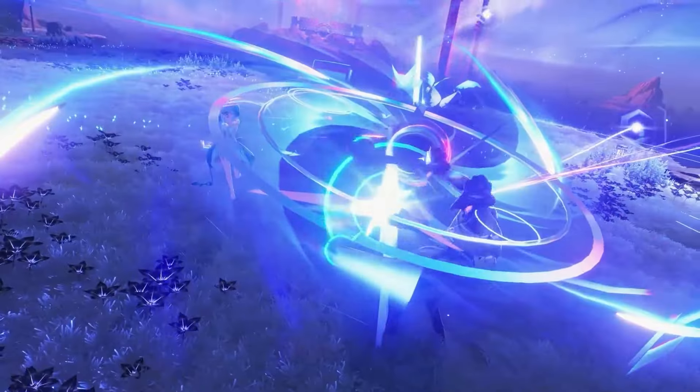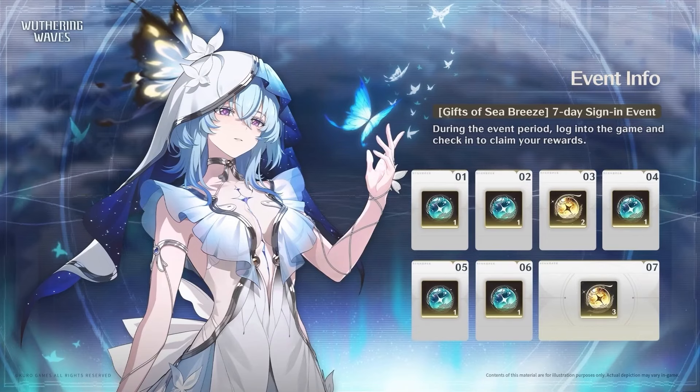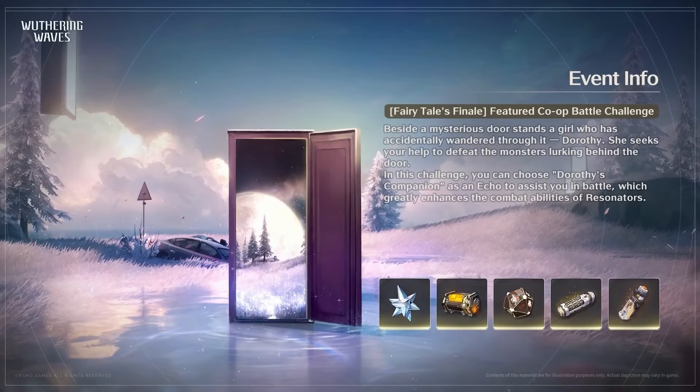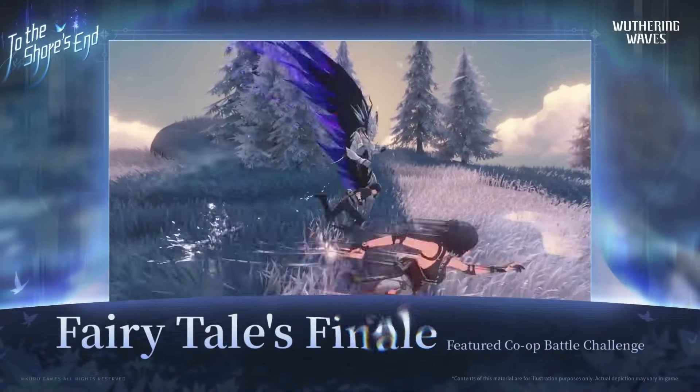The first event is the 7-day login event, where you will get 5 standard pulls and 5 limited pulls. The second event is Fairy Tale Finale, a co-op battle challenge — this is an Illusory Realm mode but you can clear it with friends using co-op mode.